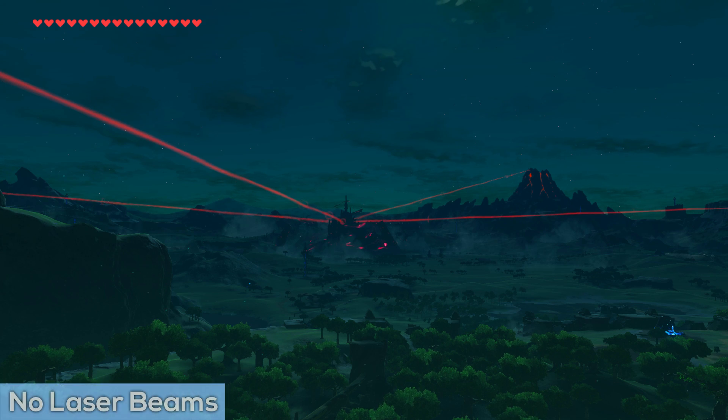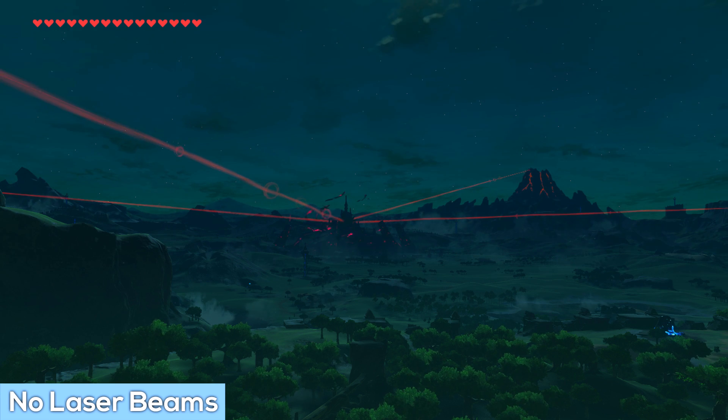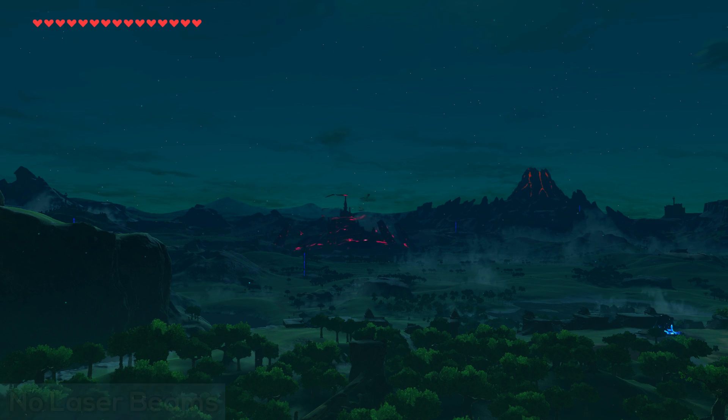Sometimes we find ourselves presented with options which we didn't even know we wanted until we have them. Once you've beaten the Divine Beasts, four lasers beam across Hyrule for all eternity. But what if you find them distracting and invasive on the atmosphere? The lasers can now be removed with the simple click of a graphic pack. Stars, reflections, and laser removal all come courtesy of Kiri.